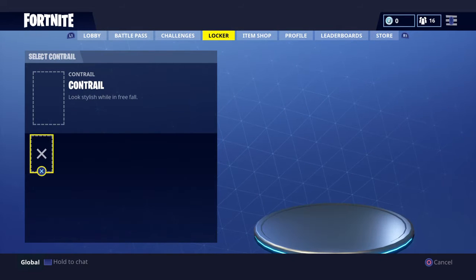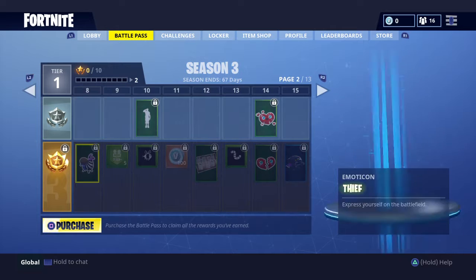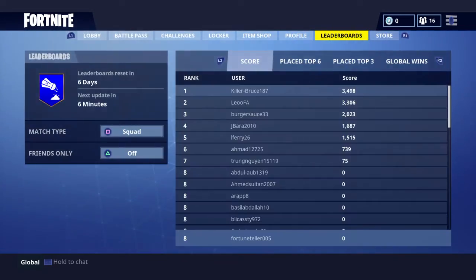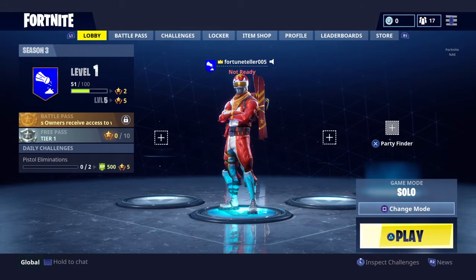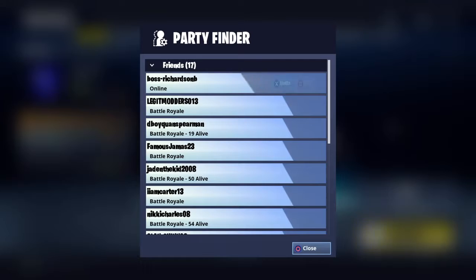We have all our different stuff over here — we have our glider, our contrail, and our loading screen. The loading screen lets you have a silenced pistol, a suppressed pistol as your loading screen, which is pretty freaking dope. And you can see the party finder with all this amazing stuff.